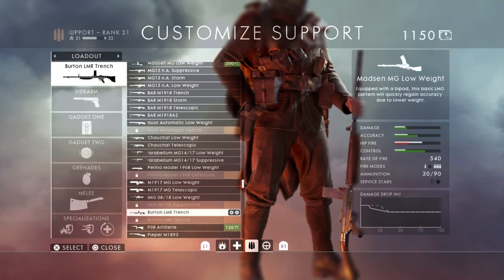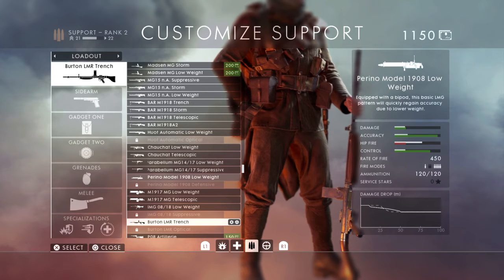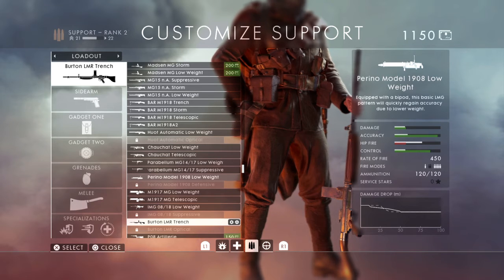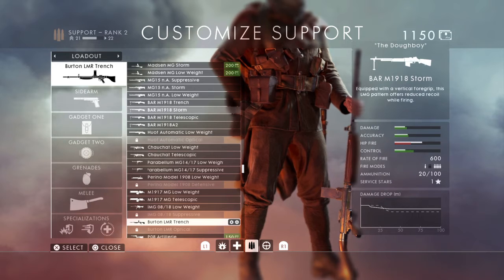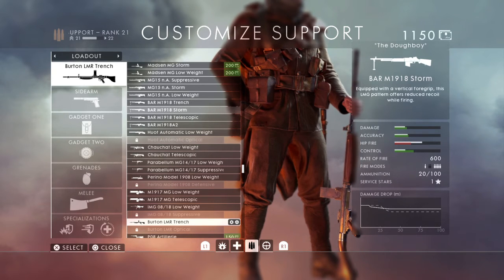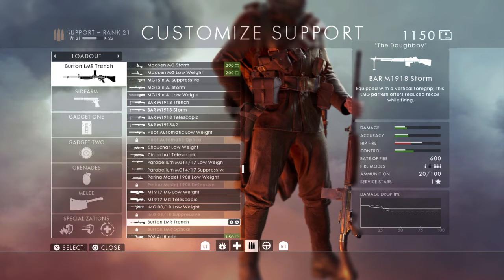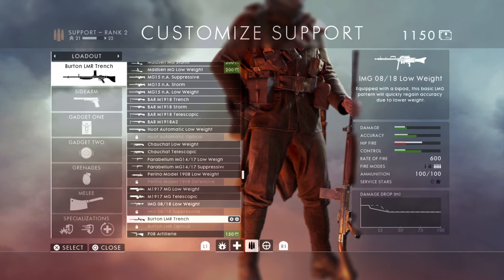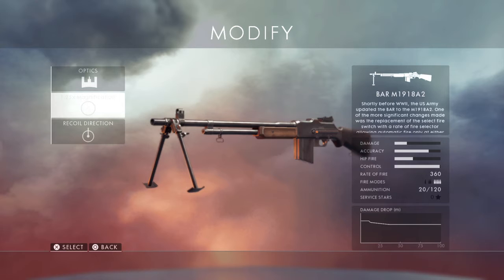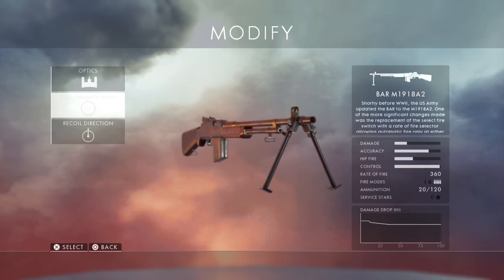For the support class, we can see we're gonna have the BAR. The BAR was used in World War I, World War II, Korea, and maybe some parts of early Vietnam — South Vietnam got a lot of American weapons, especially early on in their war. This is probably what we're gonna see. This is the pre-order BAR — this is an upgrade over the original BAR.